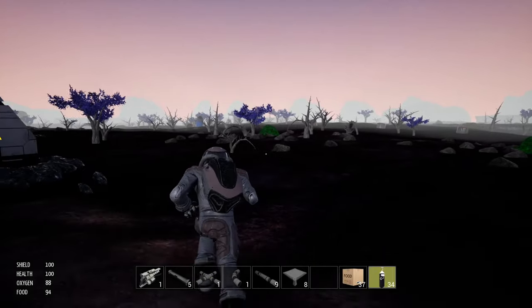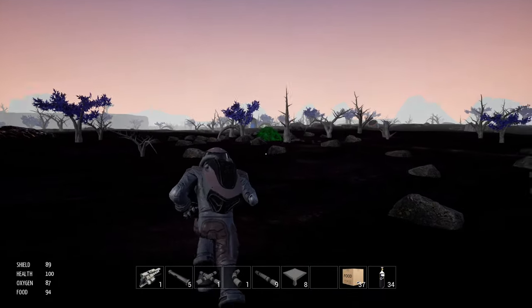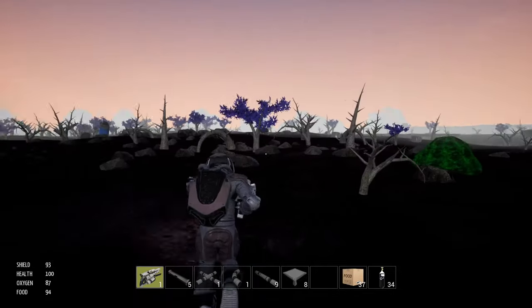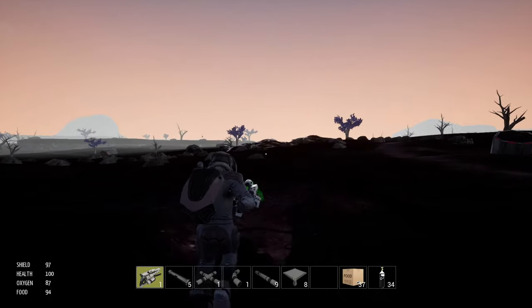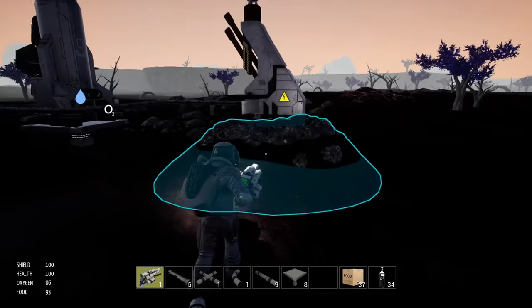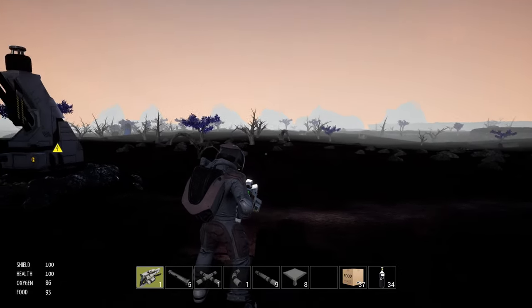Oh, we got an enemy! There's our enemy — they're like these little green blobs, and they will shoot at us. There's one behind us here. We just got to shoot them — they die pretty easy, not actually that much of a threat. Guys are gone. Let's get a solar panel down on this dark planet — hopefully we get to some actual power generated.